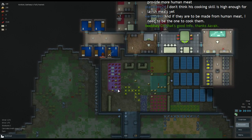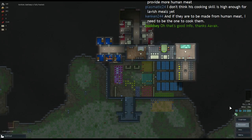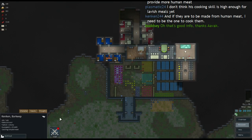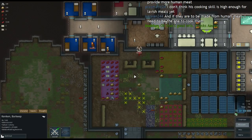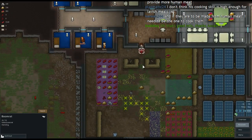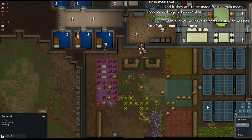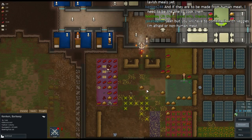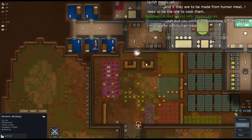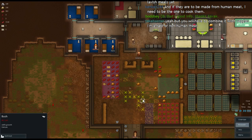Oh, another boom rat has gone mad — great. Yep, there we are, he's gonna try to break his way in. KenKen, destroy the boom rat — melee the boom rat. It's going to hurt, KenKen, I know, but I trust you're up to it. Down to ten — not everyone around him! Put out the fire, and then eat the boom rat. There we go.